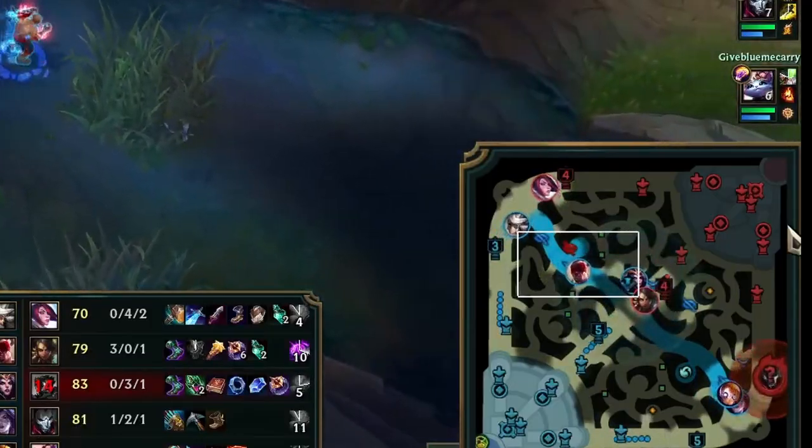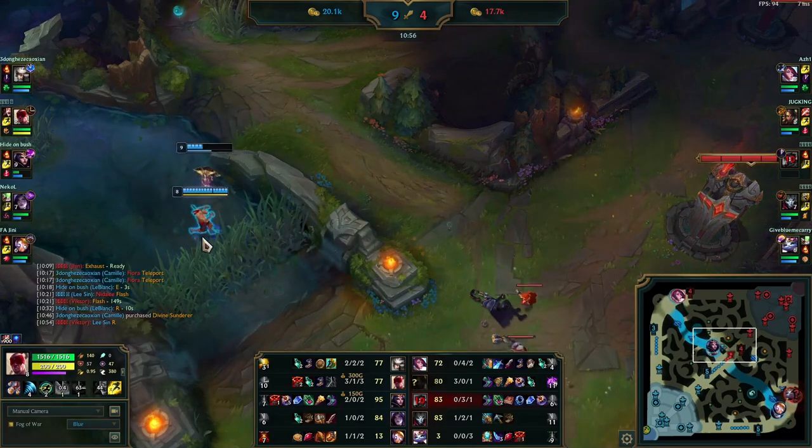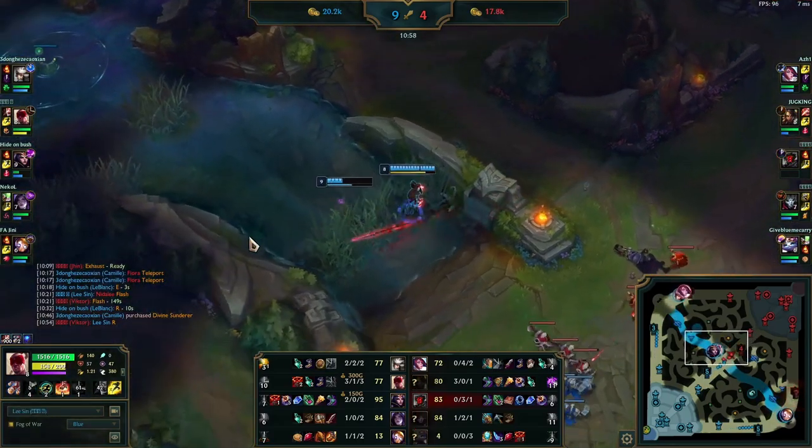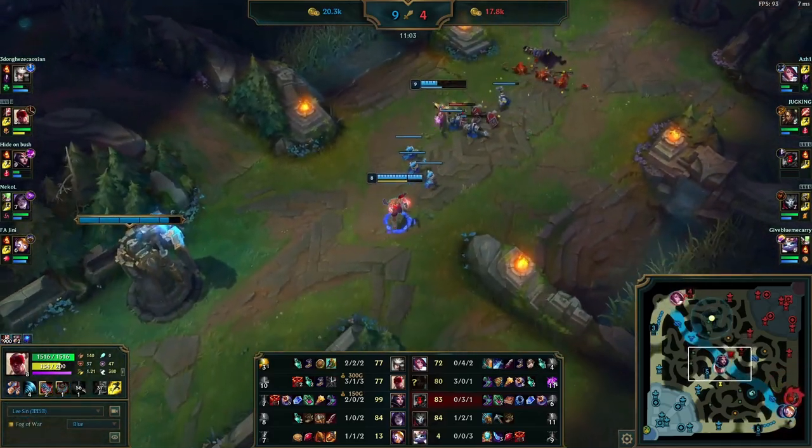He sees his LeBlanc is getting ganked and runs to protect her. LeBlanc wants to recall after picking up a kill on Victor and being in lane for so long — she's really low on HP — so he just helps push the wave in for her.